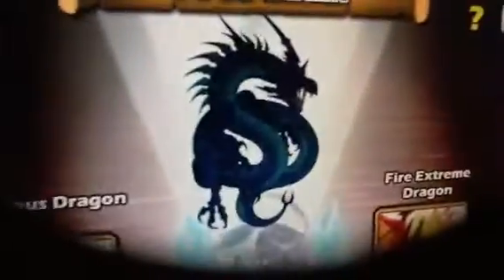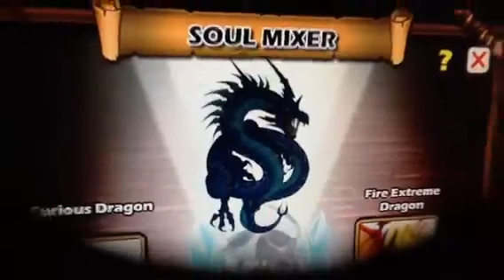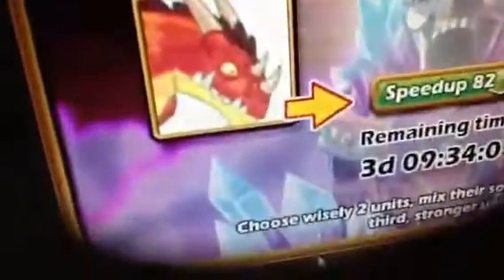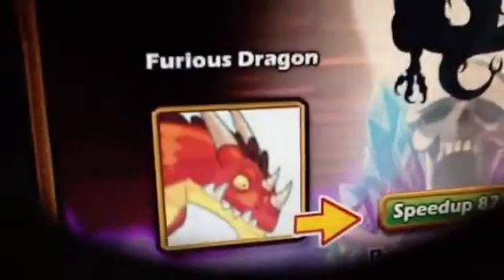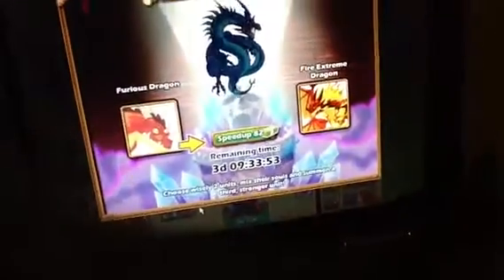Here's the Dynasty, you can almost see it. My name is Jazz on Facebook. Furious Dragon, Fire Extreme Dragon. Also, if you don't power up, you might get a Bahamut like me, but I will not show you.